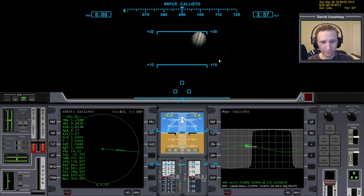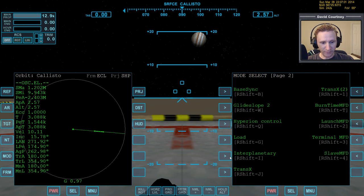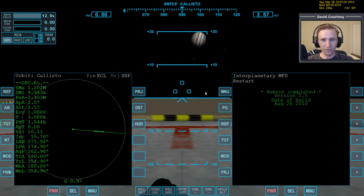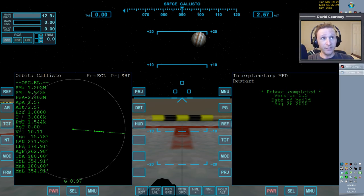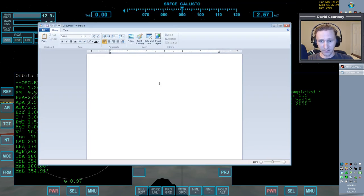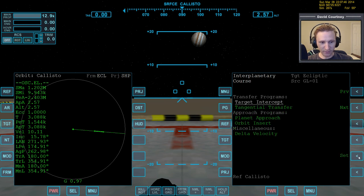Let's go ahead and get started. Let's F8 over to the larger MFDs — they show up better in the video playback — and bring up IMFD. I'm tempted to do a kind of documentation while I do this, where I bring up a WordPad-type editor and outline the steps. I think I'll do that; it should help people who actually want to learn this process. So step one: open IMFD. Step two: go to Course and then Target Intercept.